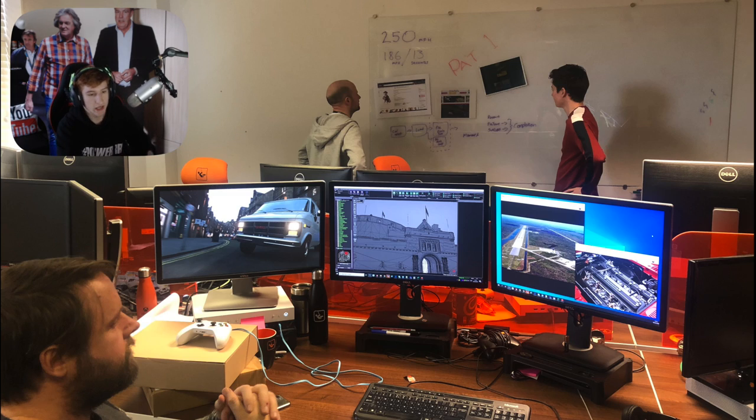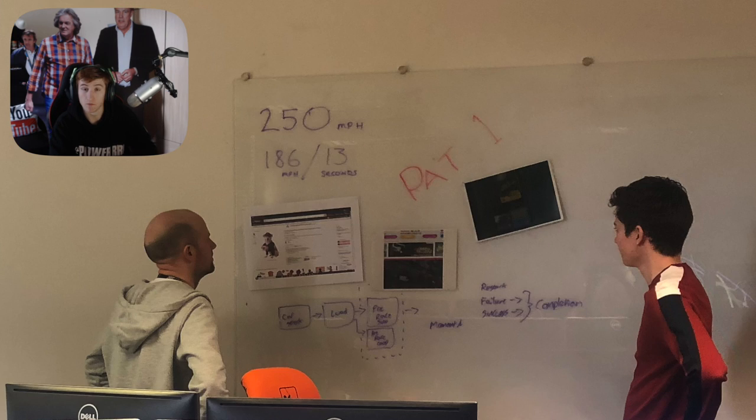Here is the image in question, given to us by the developers themselves and it's full of clues. As usual we have the three monitors, stuff on the desk, the whiteboard, and a few other bits scattered about. Starting with the whiteboard — in the top left hand corner it says 250 miles an hour, 186 miles an hour, 13 seconds.